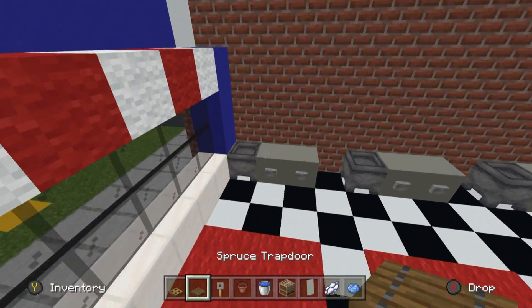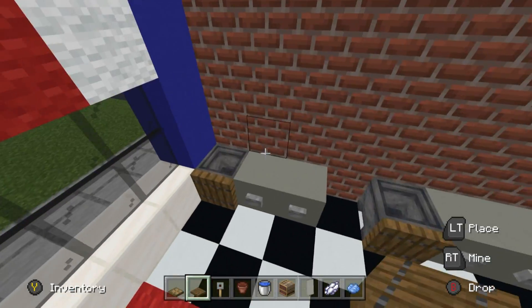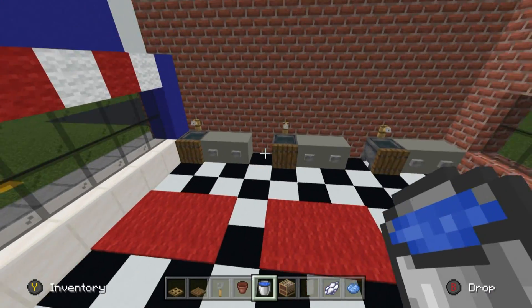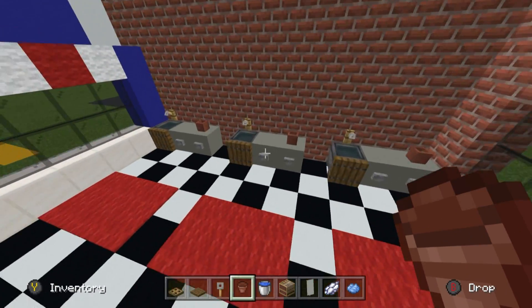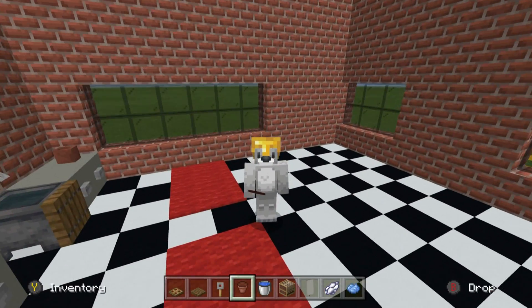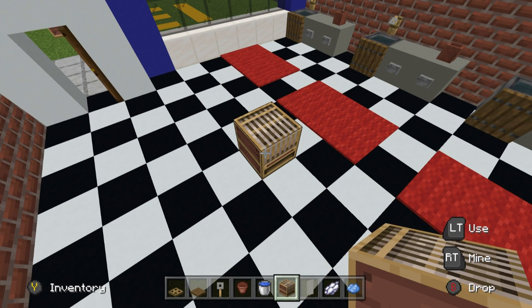The first thing we're going to do is place some spruce trapdoors in front of the cauldrons — these cauldrons are meant to be sinks for washing scissors. Place tripwire hooks above them to look like a faucet, and fill the cauldrons with water to further show they are sinks. Place flower pots on the right-hand side of every single workstation — they can contain scissors and things like that.